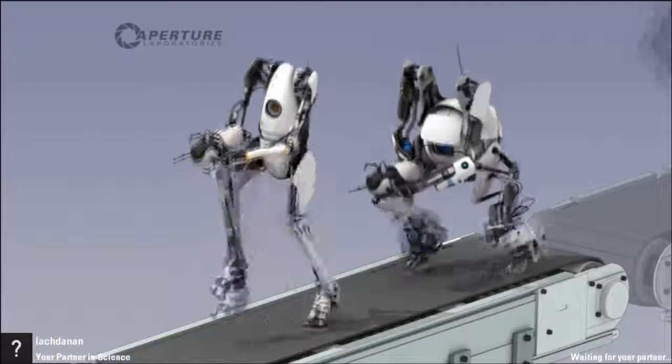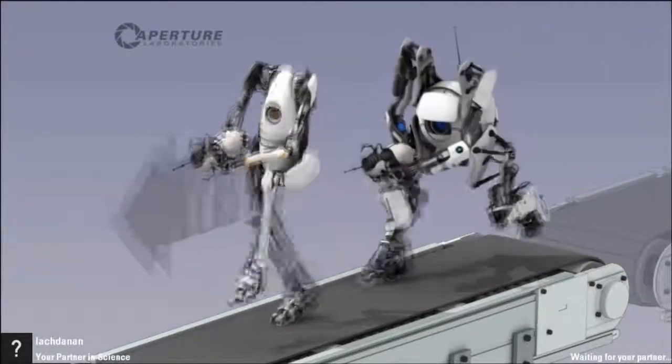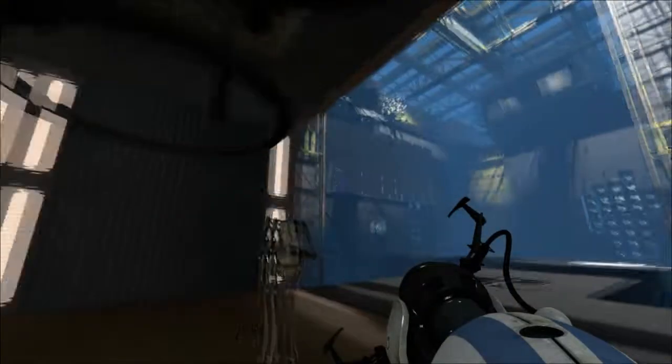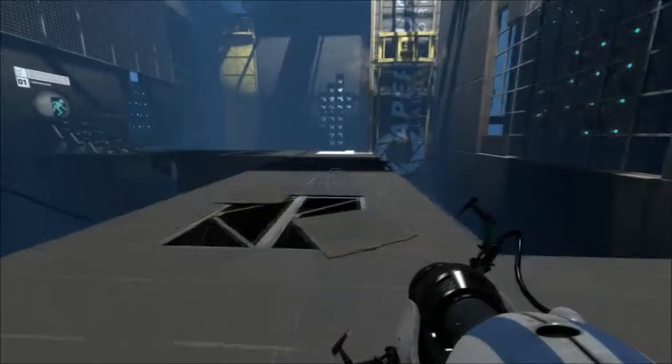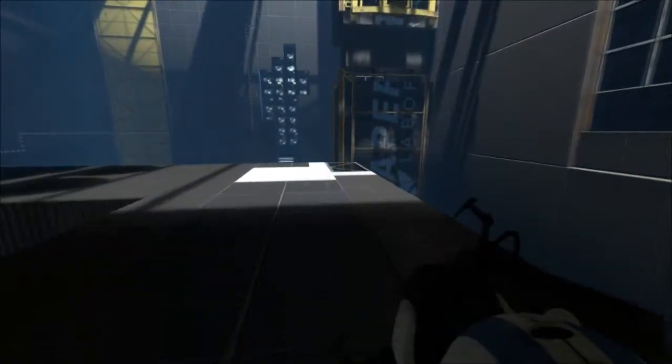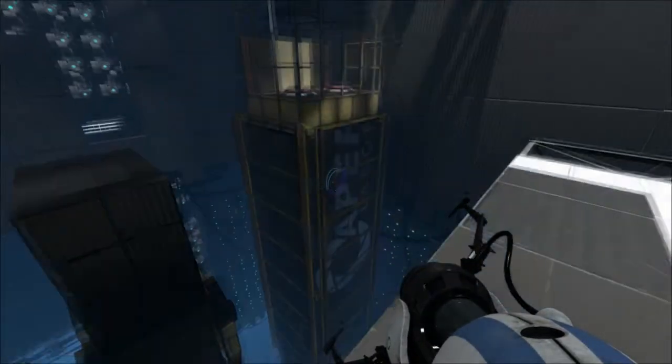We're just waiting for this to load, and then we're gonna get going. We skipped the tutorial — I didn't think you guys really wanted to see the tutorial. Probably a good thing we did skip it. This is the Computer Intelligence Training and Enrichment Center Human Test Subject Research Center, or Syntech. But why don't we all just agree to call it the Hub? All cooperative testing courses begin at this central Hub. From here we transport you to the new testing course.